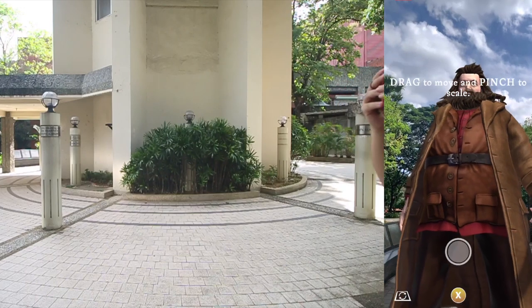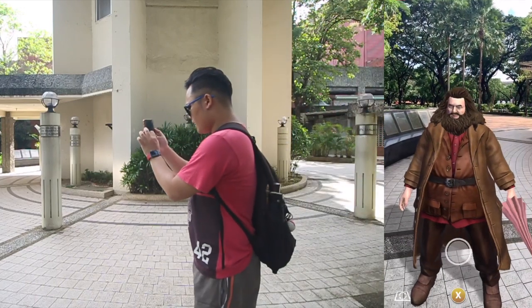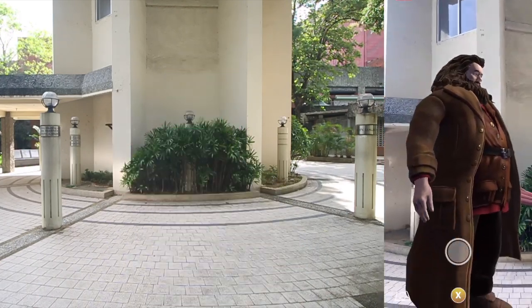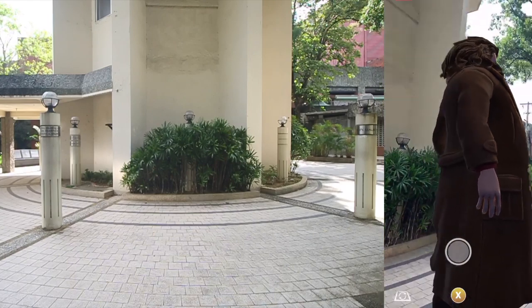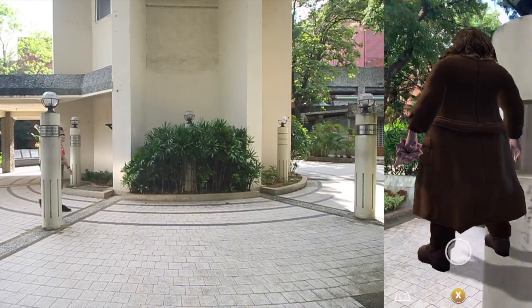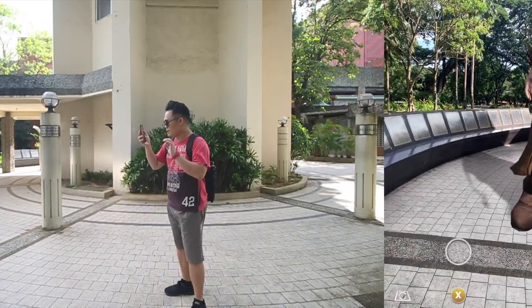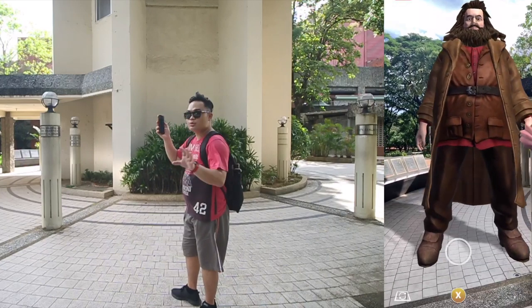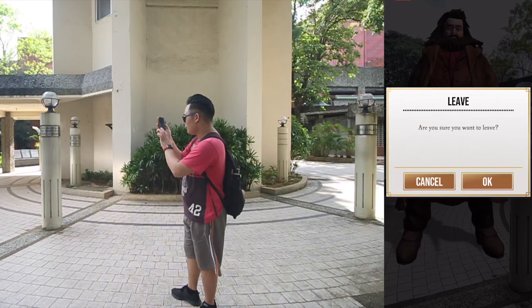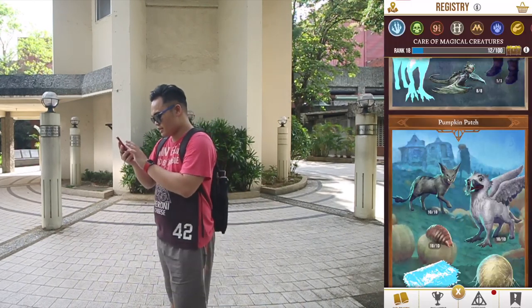Right now you can see Hagrid — he's super big, but fortunately I can shrink him down and even move him. With Pokémon Go you can't do this. You can also go around the model 360 degrees, which is great especially when you're trying to compose a scene. I'm doing this because apparently you'll get retweeted by Niantic or the main Harry Potter Wizards Unite Twitter account if you post AR photos.